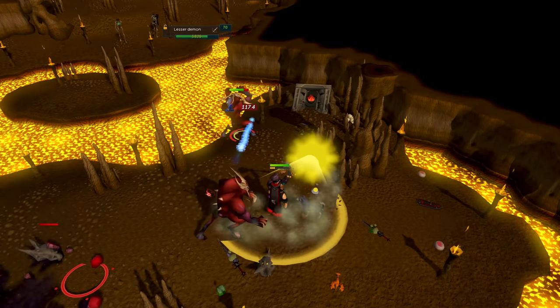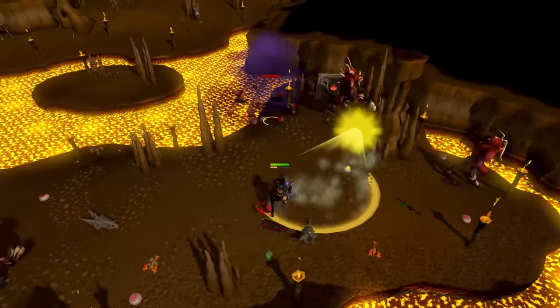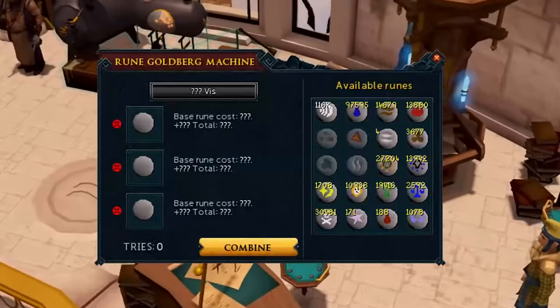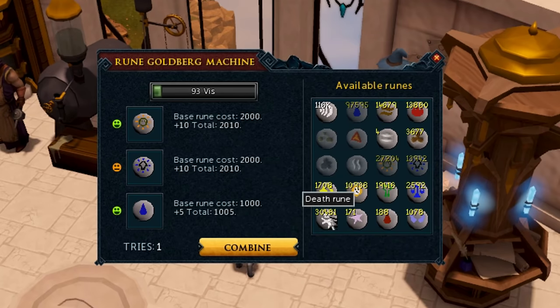You can also collect the cursed ashes by killing lesser demons. If you have level 50 Runecrafting, by far one of the best money makers for time invested is creating vis wax using the Rune Goldberg machine.